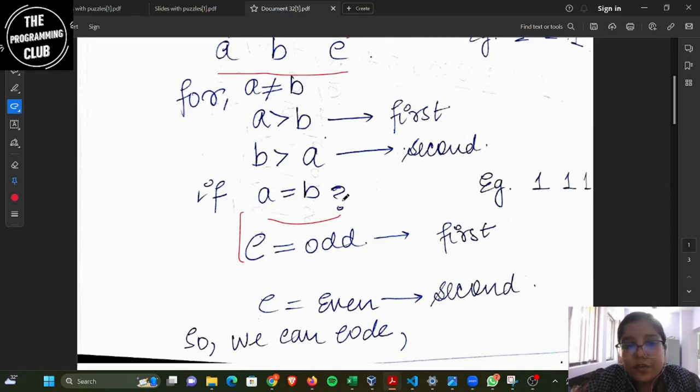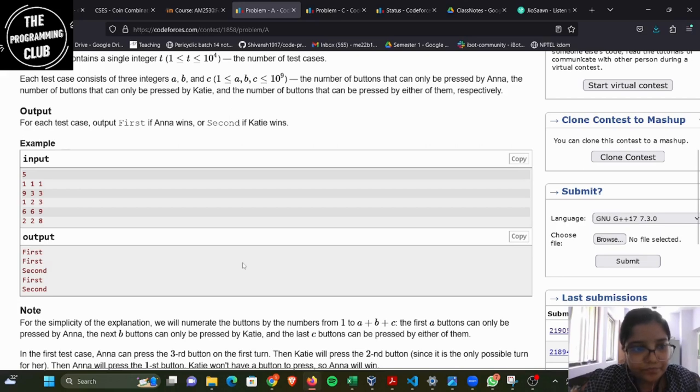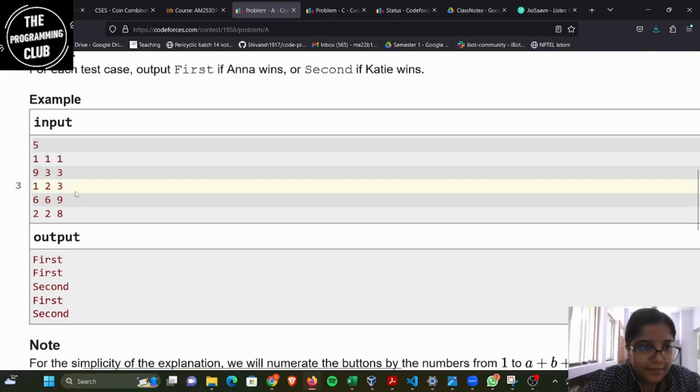But what happens when A is equal to B — that is, both have the same number of buttons? In that case we take account of the additional buttons which are there, that is C. When C is odd, Anna will have more right on C — like one is left, so that will go to Anna. When C is even, it will be in pairs, so at the end Katie will get it and the second player will win.